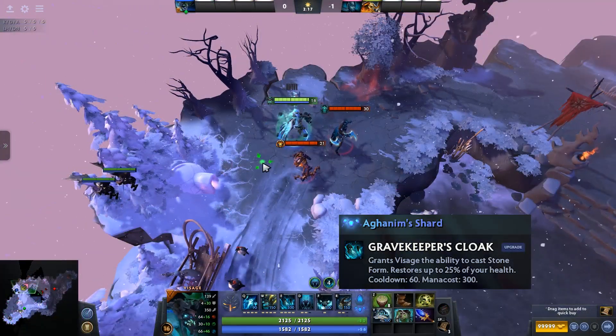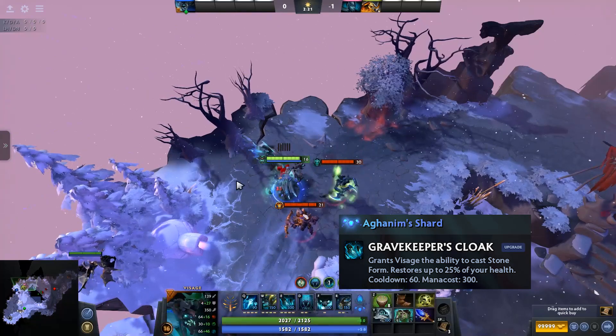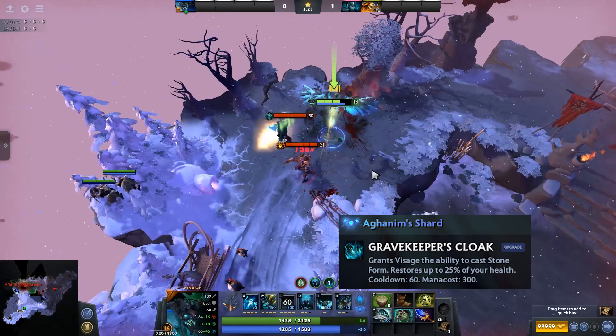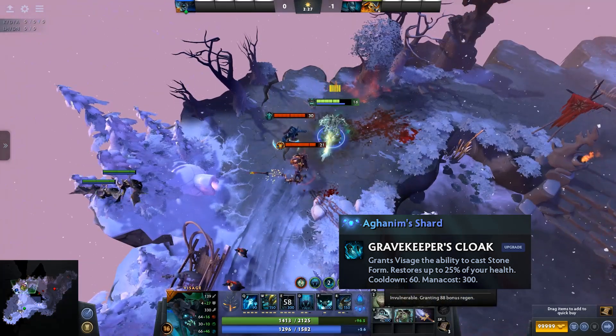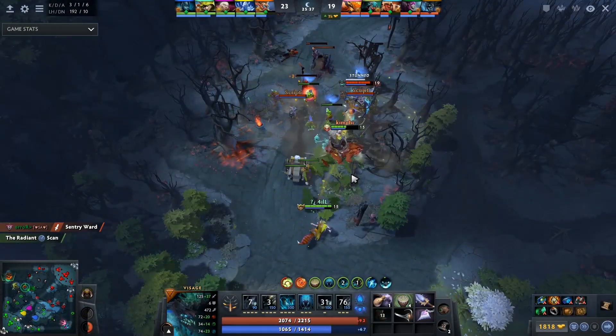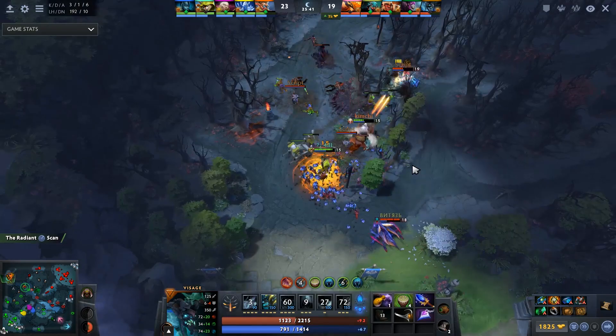Aghanim's Shard was also added to Visage, which gives the hero a stun like familiars. With shard, our passive becomes an active ability — when pressed, the hero stuns everyone around, becomes invulnerable for 6 seconds, and restores 25% HP.